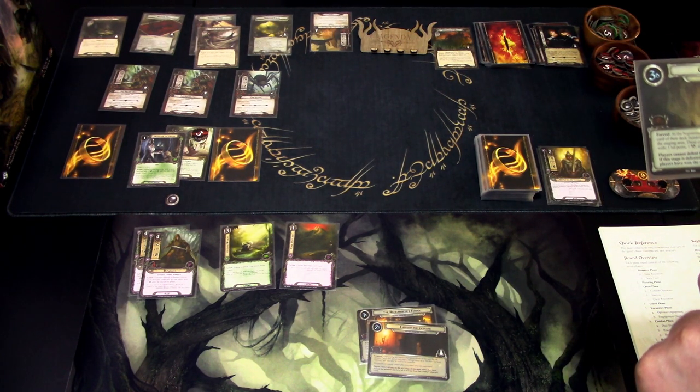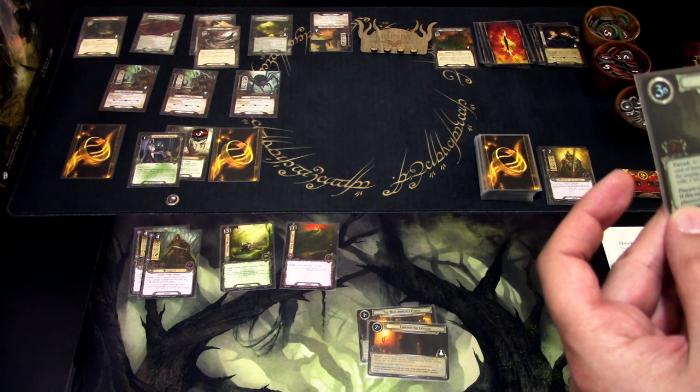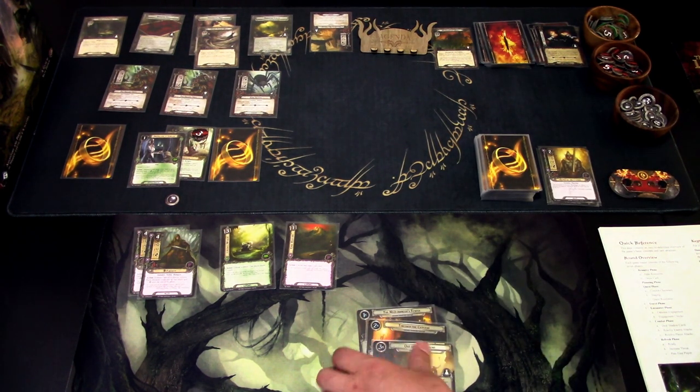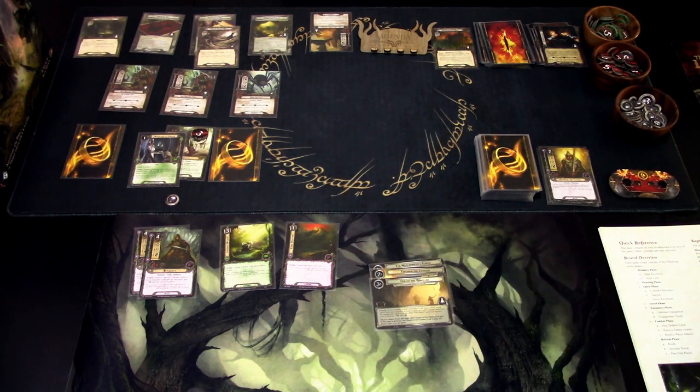Then we get stage 3A, where each round a one-fight, one-defense enemy enters play with one hit point that we need to deal with. Also, we still can't play more than one ally card per phase. At 40 threat the Nazgul of Dol Guldur comes into play. We win on the final stage if we get seven progress tokens and the Nazgul of Dol Guldur is not in play. I think I might play this off camera ten times and still not beat it. This scenario is not suitable for true solo playing — I might try it two-handed sometime in the future.